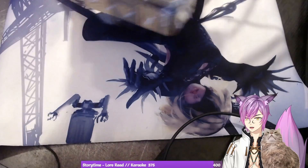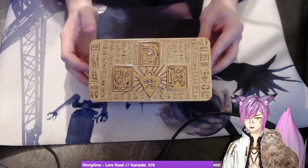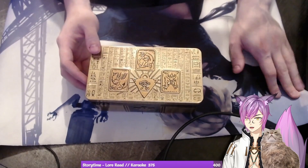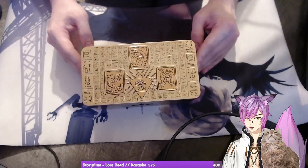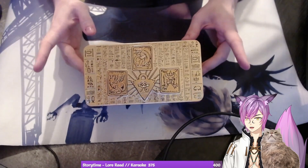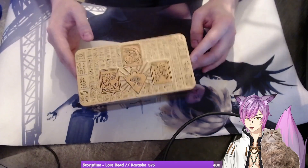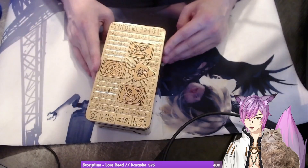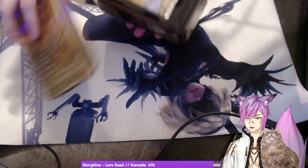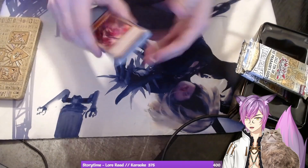Super excited, let's get into it! Really cool tin — it has all three Egyptian Gods and the Millennium Puzzle on it. A Yu-Gi-Oh content creator named Dzeef mentioned that this Master 10, the 2021 and 2020 or 2019 Master 10s, all the way down to 2019, all come together to make the Pharaoh's Tablet. First set — oh, I recognize this card!